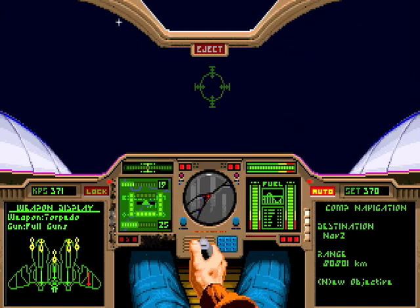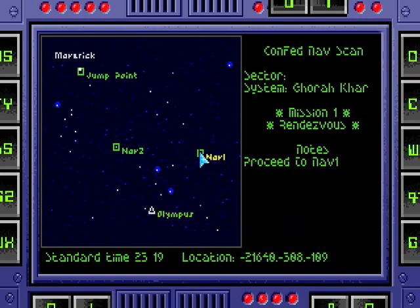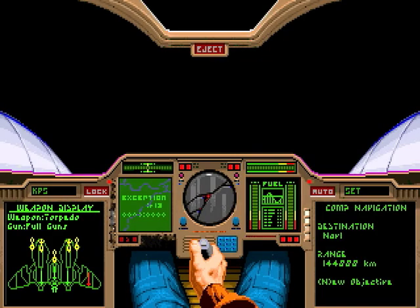Now, we could head to Nav 2 once the transport's jumped out, but that means we have to deal with more enemies, and we're not going to do that. We're going to return via Nav 1. Nav 2 is actually completely optional. We've also taken a little bit of a beating, and I really don't want to deal with more enemies. I know it's kind of taking the cheap way out, but I was never one to have to follow the rules.